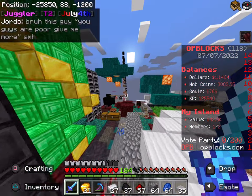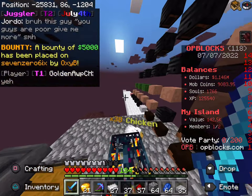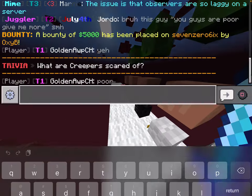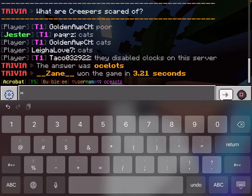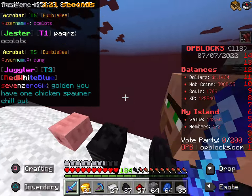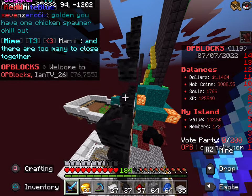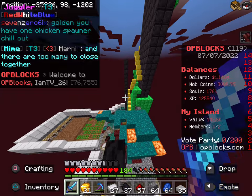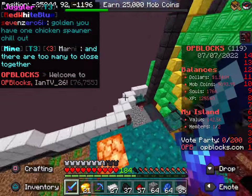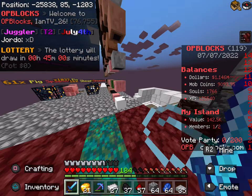For OP blocks, Bedrock players — if you want to vote, you have to put your username with the special little character like this, then you put your username in. But for Java Edition players, you don't have to. And that's the same with anything for Bedrock players — anything that has to do with a Bedrock player's username, you have to put in that little special character.